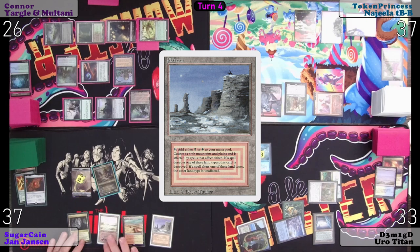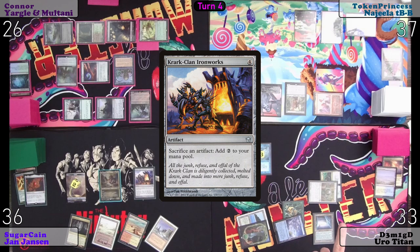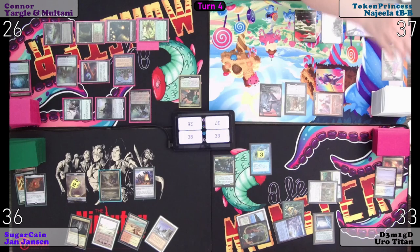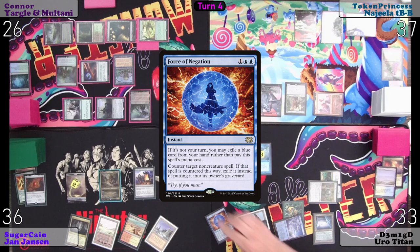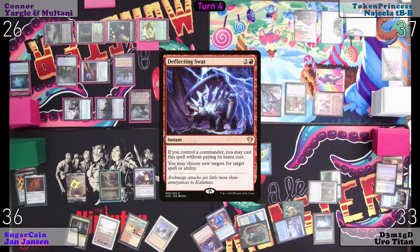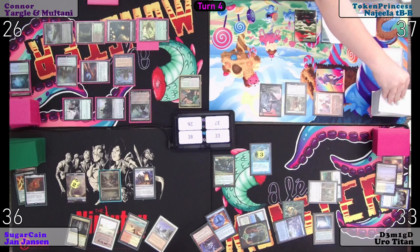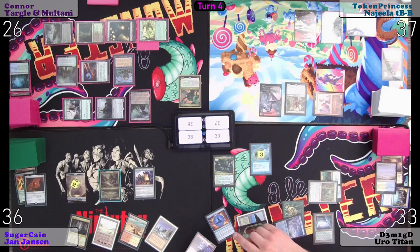I will play a Plateau for turn. I will play this Krark-Clan Ironworks — do I get to draw? You will get to draw. Attempts Force of Negation, exiling Preordain. I will redirect the Force of Negation on itself. She already got her one draw from me this turn — cast their first non-creature spell, so I guess you have a second trigger. I'll Swamp — bird. Pass.